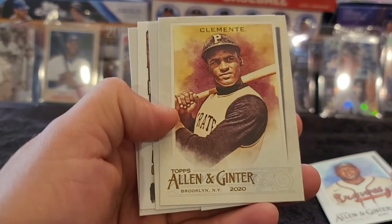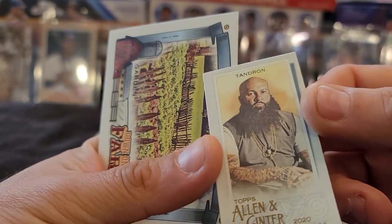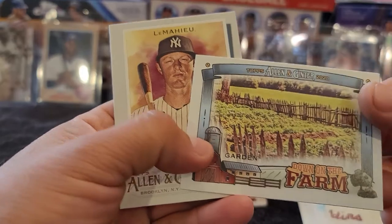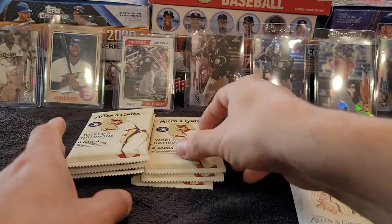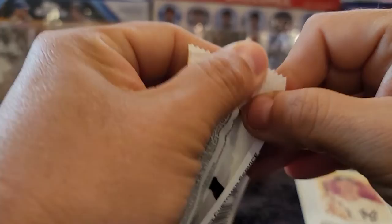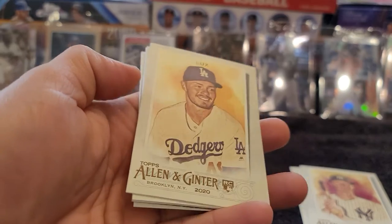Got a Marcello Ozuna — Roberto Clemente. Then Tendron, just a regular mini — Hugo Joyce Tendron. I don't know who that is. Our oddball card Tendron, down on the farm. Then we have a DJ LeMahieu, who I believe as of today — which is Saturday, September 19th — from what I saw, I think he is leading the league in batting average between him and Tim Anderson.